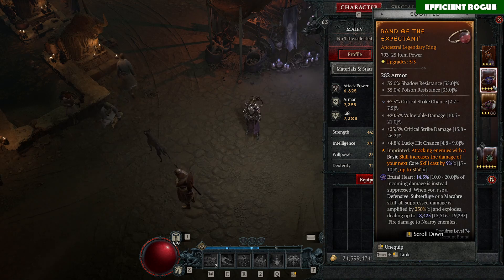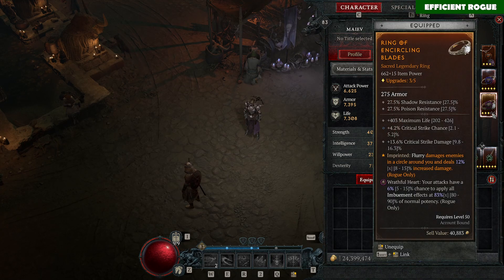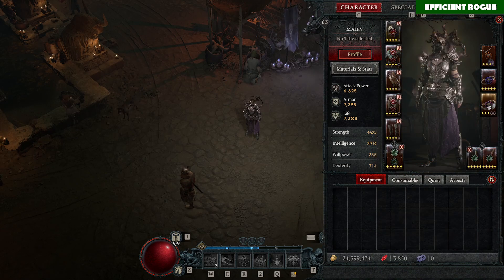The Brutal Heart is always the one that suppresses damage — up to 20% damage reduction — which is very good for all kinds of Rogue builds. Then you want the Vicious Heart that gives more critical strike damage. Most of the damage comes from critical strikes anyway, and it doesn't matter if we deal slightly less damage without critical strikes. So I think this is pretty much worth it.